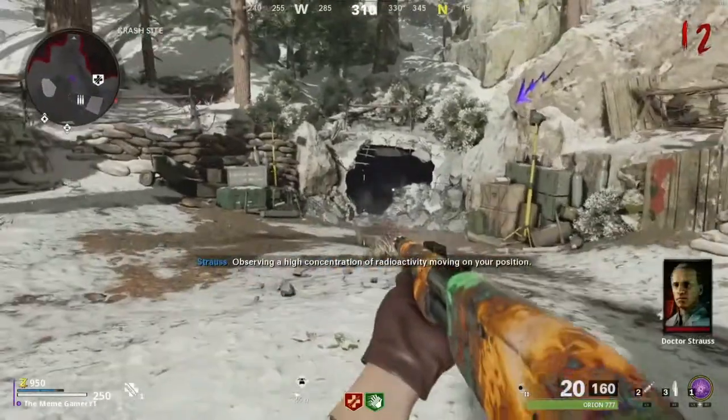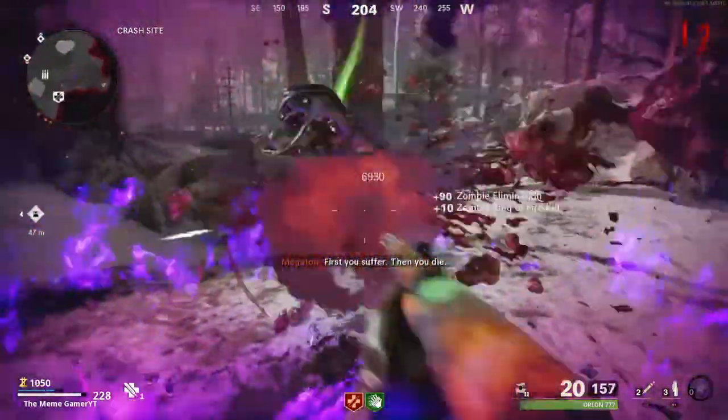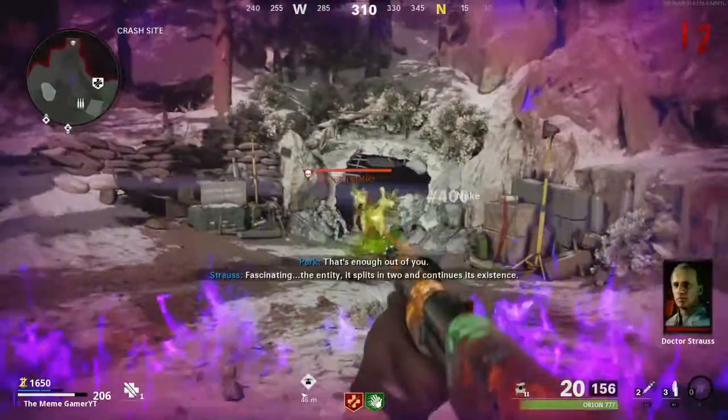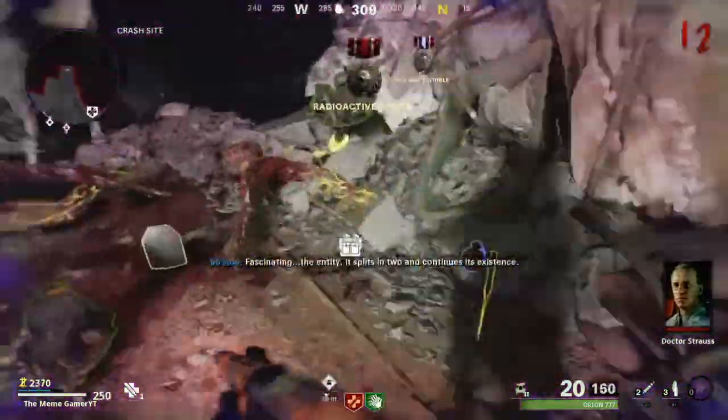You should be using the megaton spawns in the tunnel. Once you pop the rain of fire — boom — one shot him. I got a nuke from that. Just one shot them and boom, megaton is down. Easy peasy.